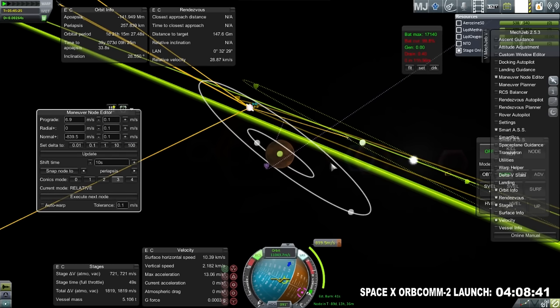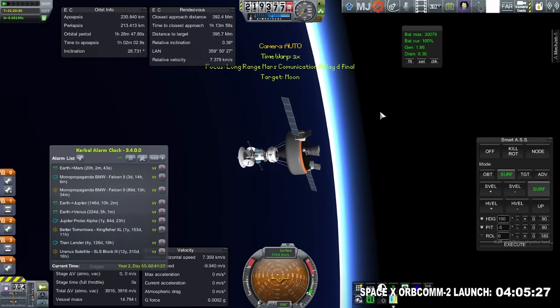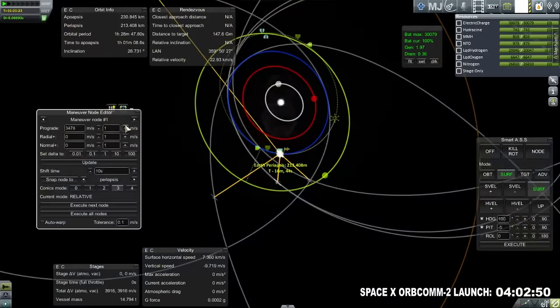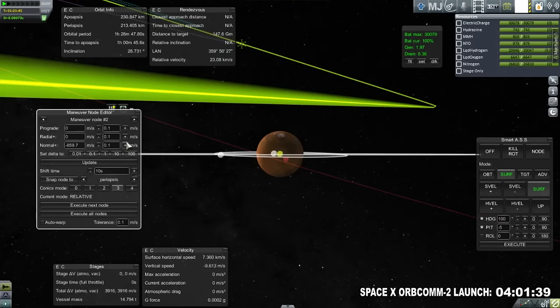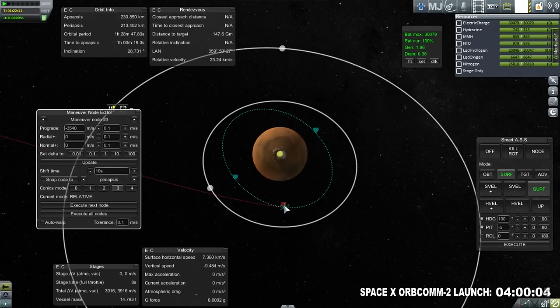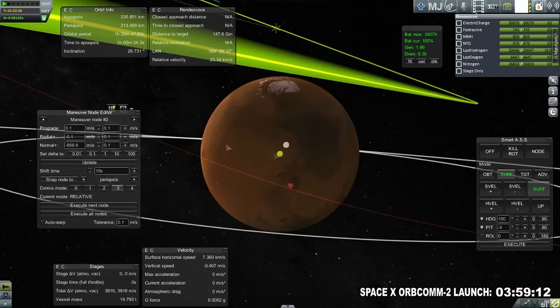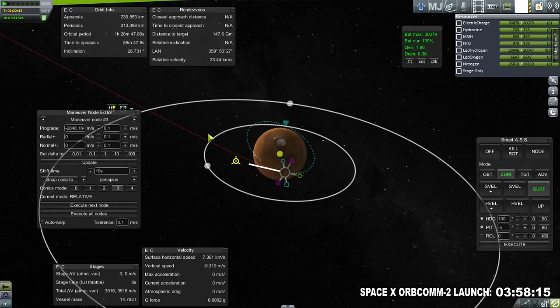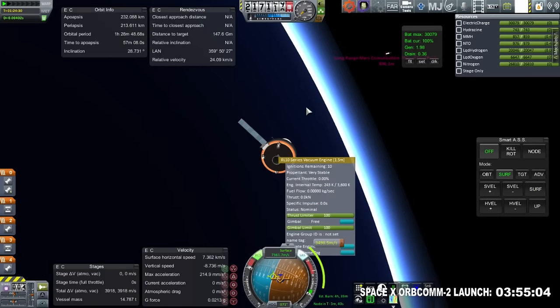Now for the long-range Mars communication relay — we're going to plot that out. There we go: it's about the same sort of trajectory, not quite a Hohmann transfer. This one we're going to put in an equatorial orbit. We don't have any other communication satellites around Mars currently. Checking out what it takes to get into orbit around Mars — it does take a lot. Getting as close to Mars as possible, it still costs about 3,000 m/s. Getting into orbit around Mars without aerobraking is expensive. Aerobraking is an option, but it is a risky one.